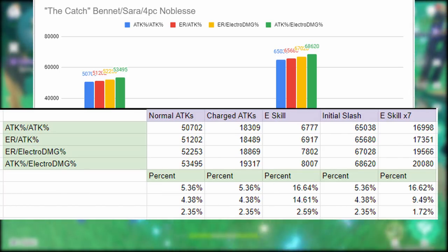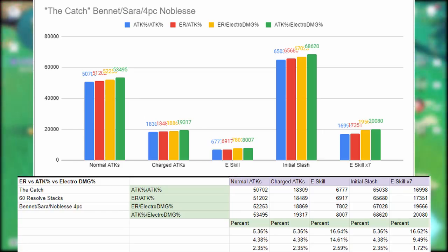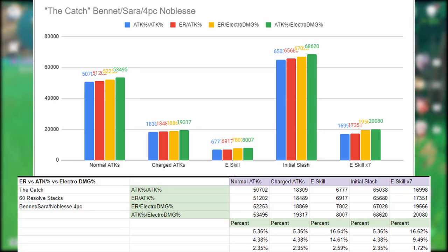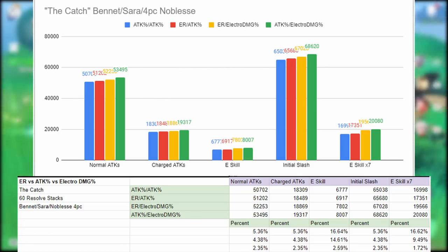That's definitely something to consider. If you're running Bennett, Sara, and the four-piece Noblesse set bonus, I would go with energy recharge and electro damage bonus or attack percent and electro damage bonus.